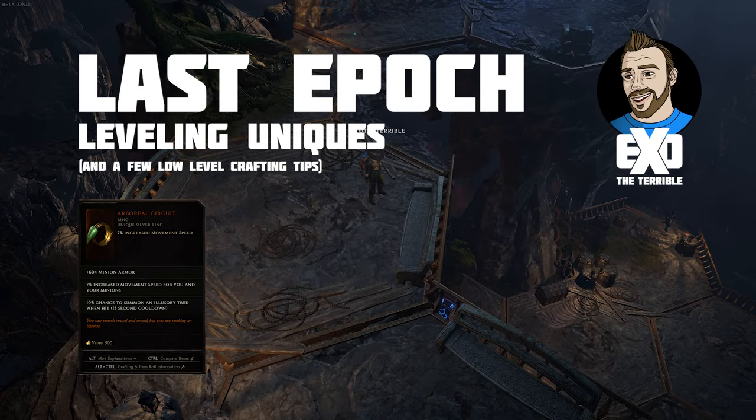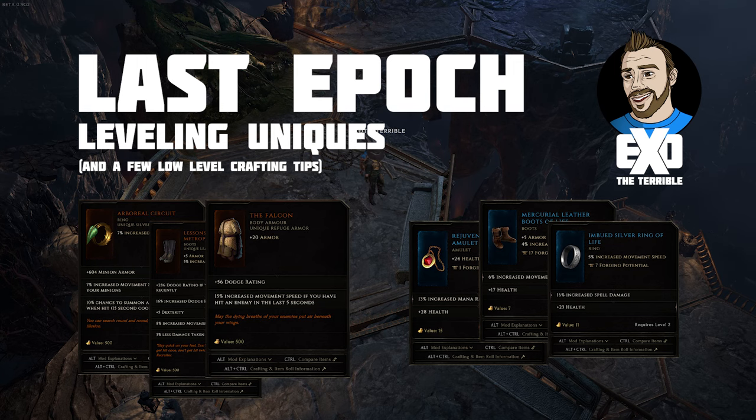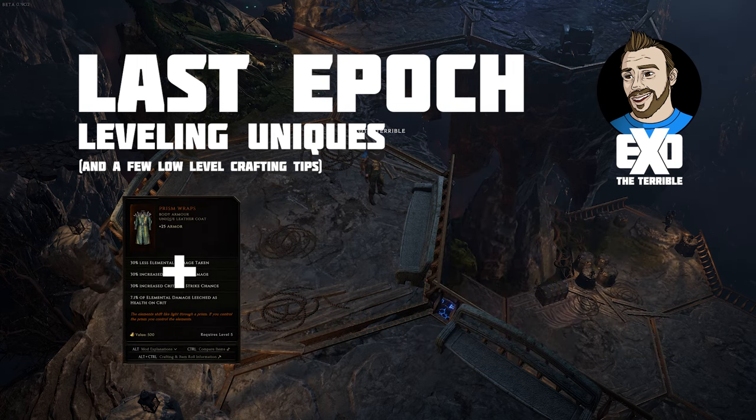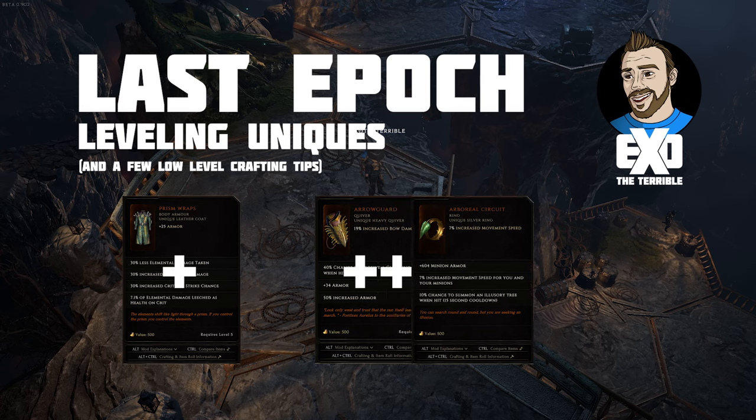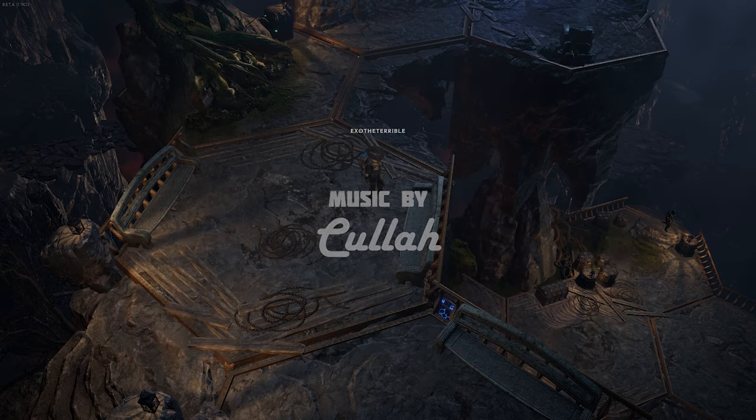Today we'll be covering a short list of unique items that you'll want to hold on to for leveling alts, as well as a few tips for creating some great leveling gear to supplement these unique items. Some of these items may last pretty far into the story, or even the Monolith of Fate, while others can be replaced more easily. Everything on my list is a common drop that can be equipped under level 20.